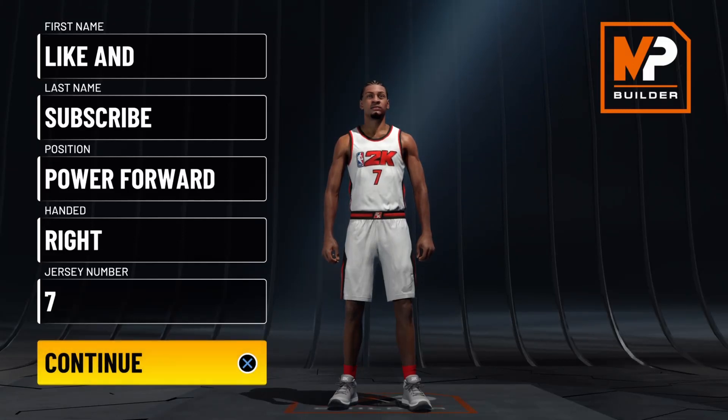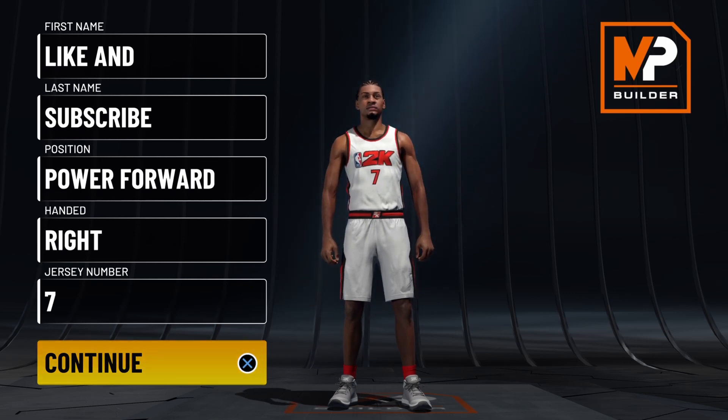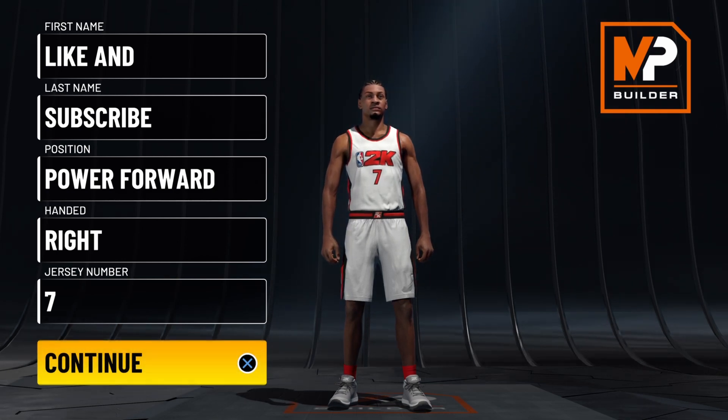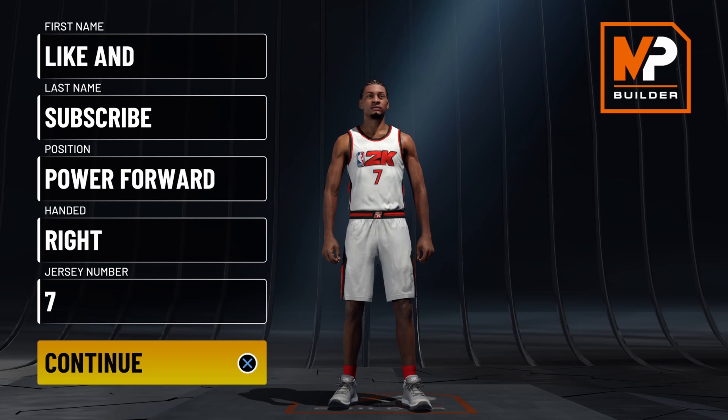Welcome back ladies and gentlemen, welcome back to the channel. Hit that subscribe button if you are new. This is DR Games, you can call me DR for short. In today's video I'll be showing you how to create a rare build called an offensive oriented four in NBA 2K22 current gen. Let's get right into the video.